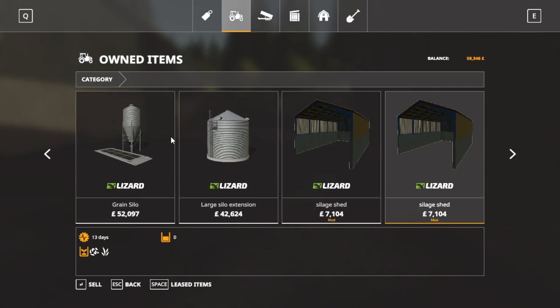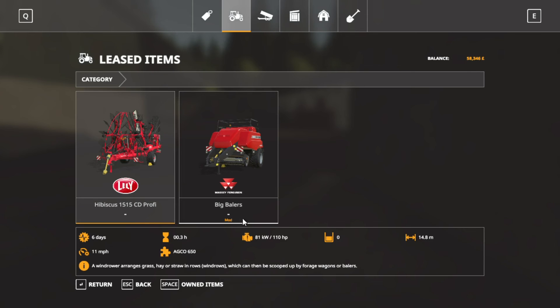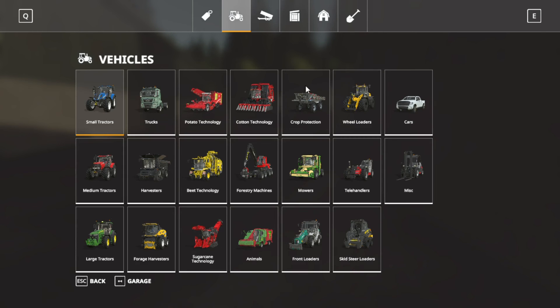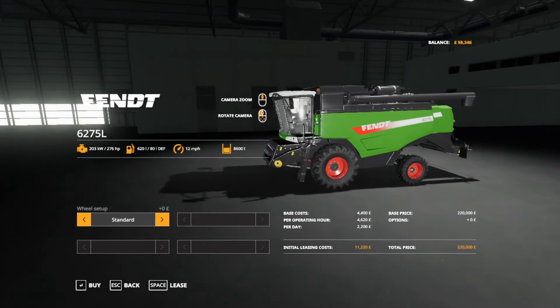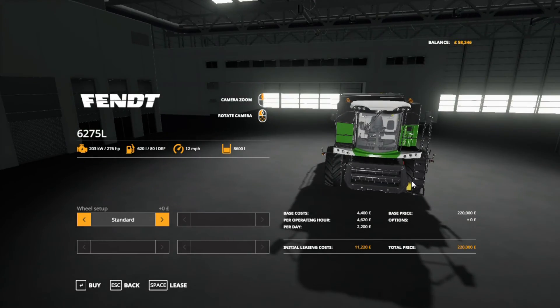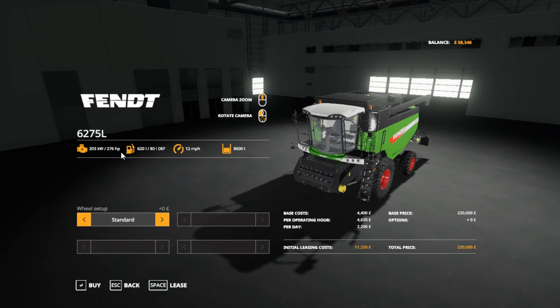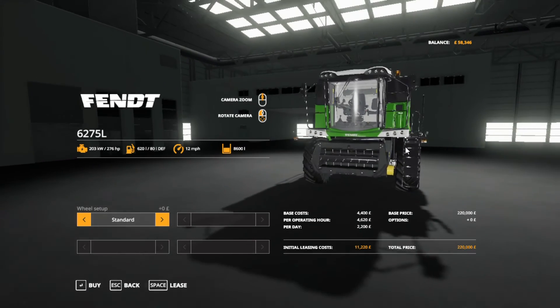We're going to go into the garage - we're going to return the sprayer because we no longer need it. The harvester we're going to be using is this bad boy, the Fendt 6275L. It does look like a reskin of the Massey Ferguson active here, but there are a few differences. It's got a bit less horsepower - the Massey Ferguson's got something like 300-something and this one's only got 276. The Massey Ferguson has a top speed of 14 miles an hour and this one's got 12. But it's a mod, it's a combine, and I want to use it.